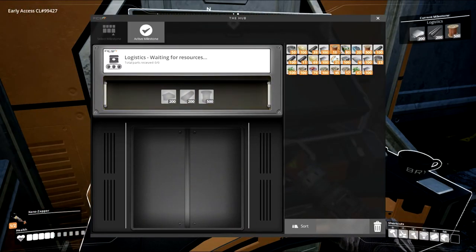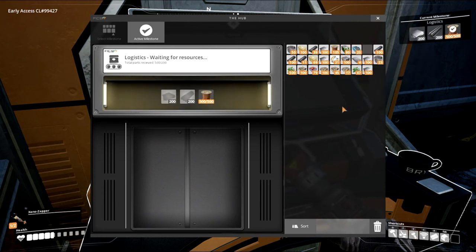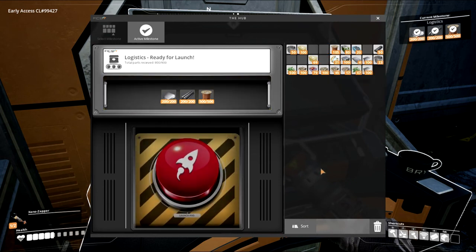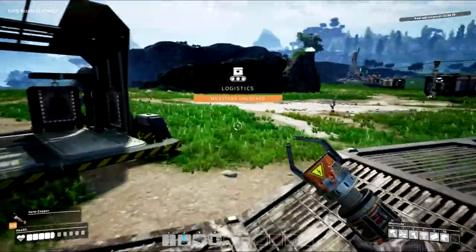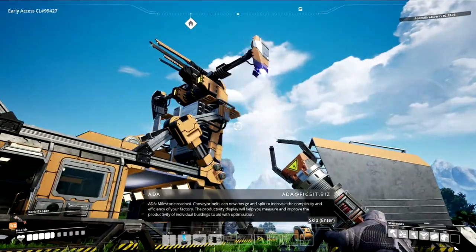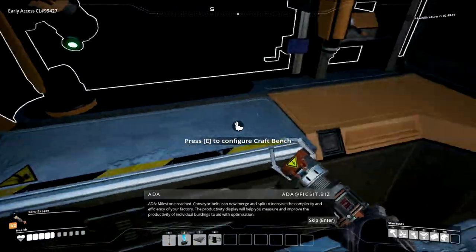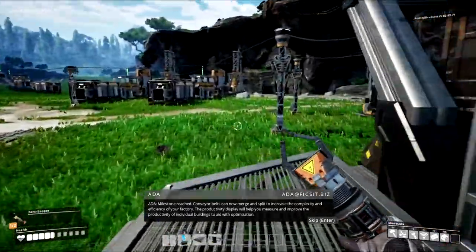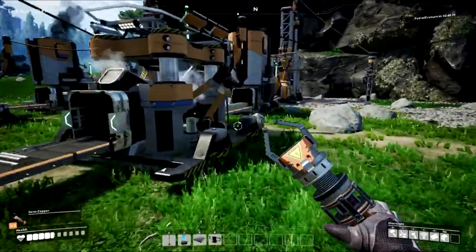We'll make some biofuel — I keep hitting the wrong button. Rods, rods, rods, rods and plates — send this guy off again. Milestone reached! Conveyor belts can now merge and split to increase the complexity and efficiency of your factory. The productivity display will help you measure and improve the productivity of individual buildings. I didn't realize that was part of it — let's go look. Productivity display — is that this right here?